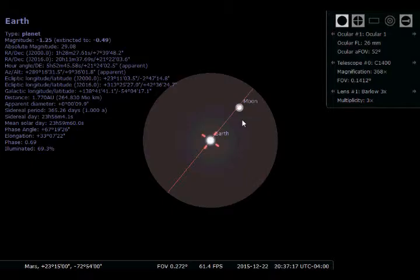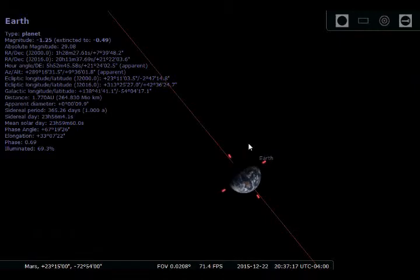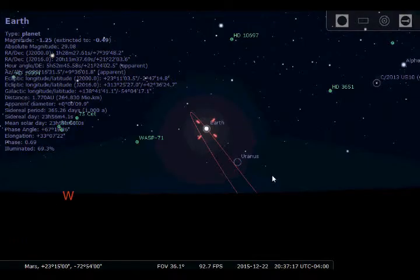You can't really see Earth all that well from Mars — it just appears as a blue dot even at 368 times magnification. But if you zoom in directly using the software you can see it clearly. There's the Earth. What about the moon — can we see the moon from Mars? Zoom in on the moon — there you go. That's pretty cool.